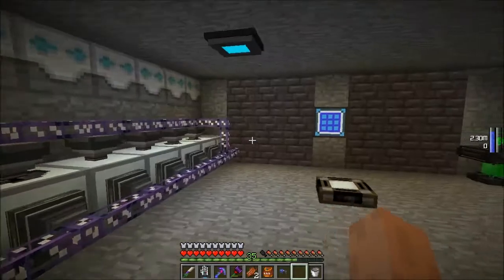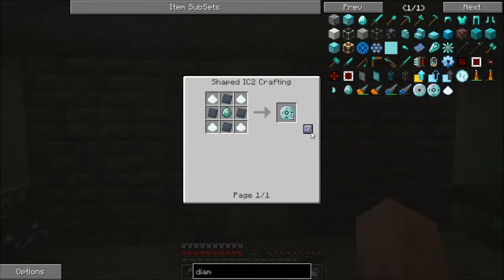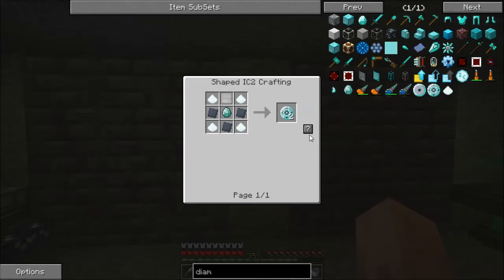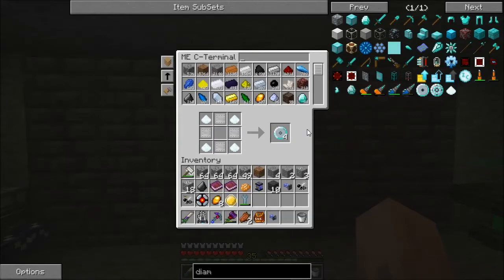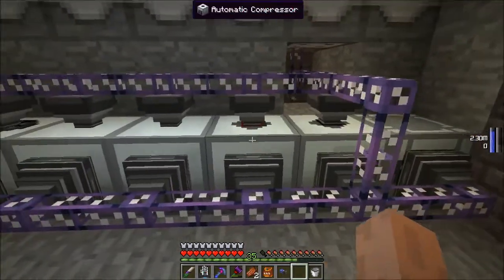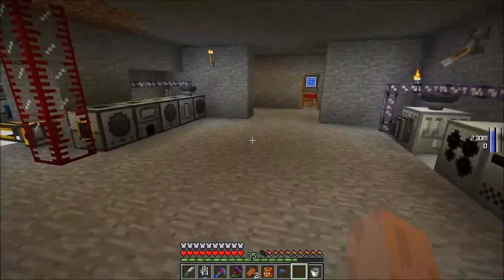We've got our steel plates. Drop those in there. Now we should be able to craft this. It's a saw blade — you need to put the industrial diamonds in the middle. That's not too bad. We just need to wait for this thing — that's slow — to finish up.